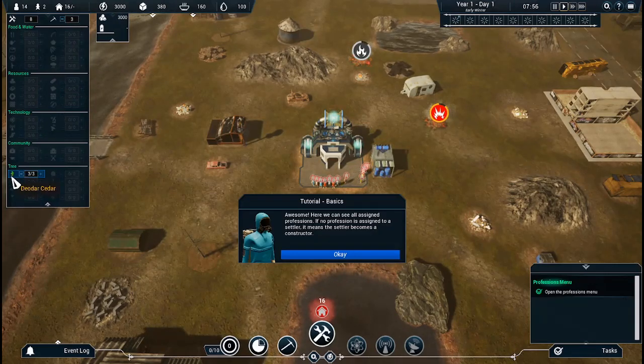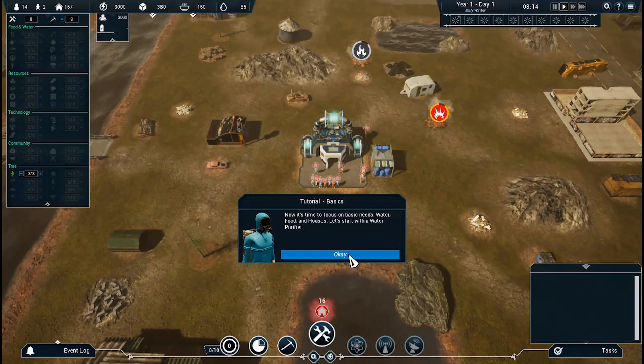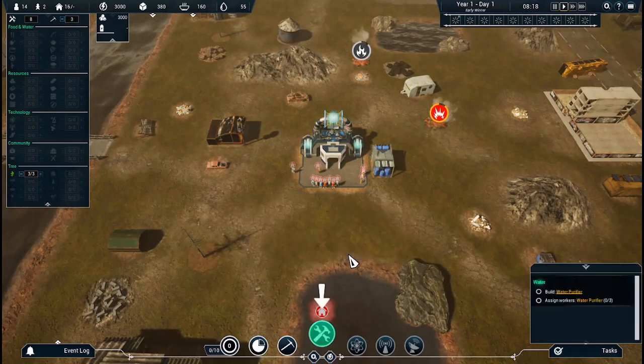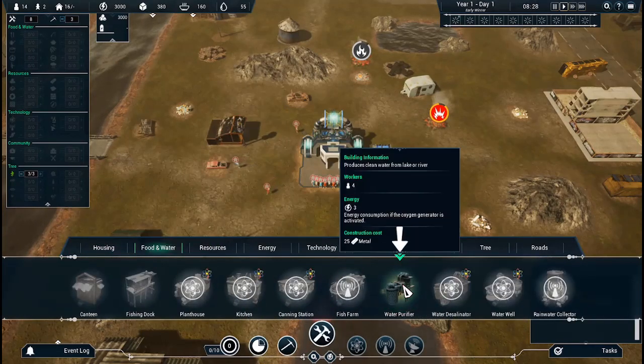Now I have people assigned to trees. Now it's time to focus on basic needs: water, food, and houses. Let's start with a water purifier. That would probably be good. I can figure out water.